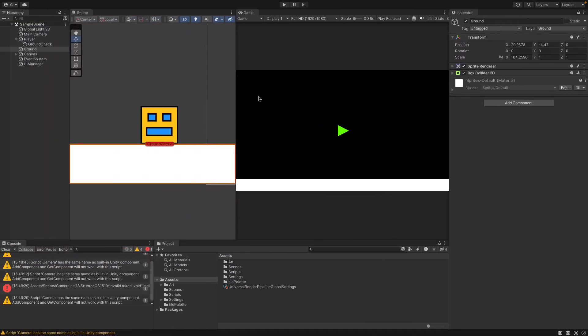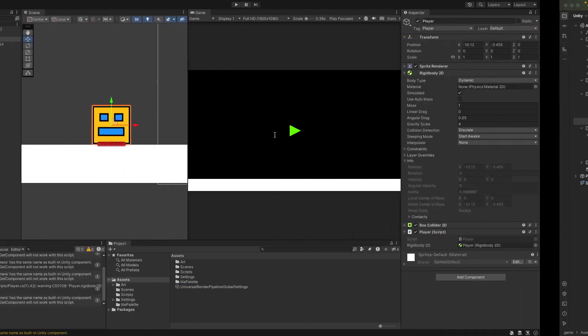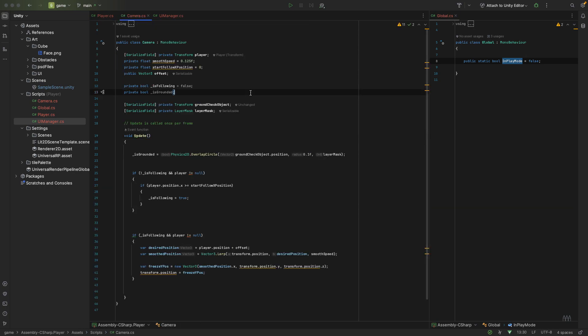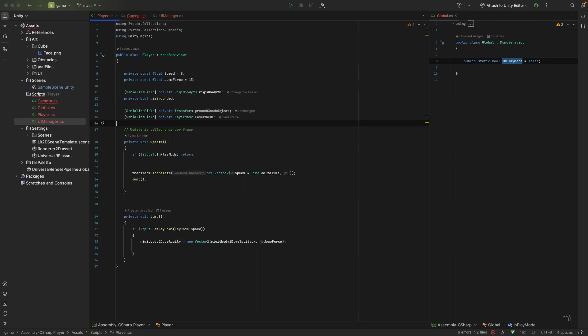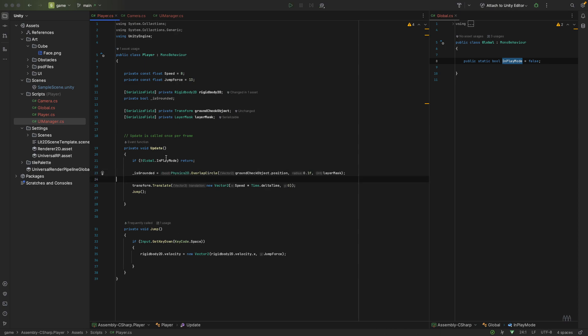Now let's fix things in the inspector. On our player we should have two fields that we need to fill up. Let's save and see if they come up. They don't come up - we've done this in the wrong class. Let's cut that out and paste it into the player class - I don't know why I put it in the camera class. We'll clean up the camera class and paste this back into the player class. That should be fine.